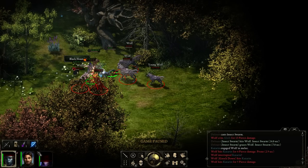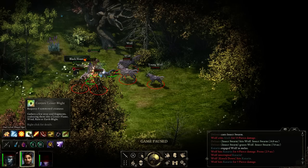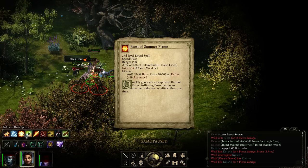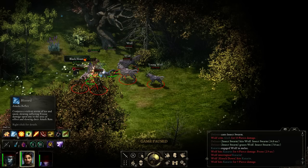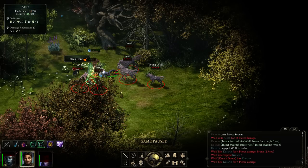That knockdown can be particularly poor here. Make sure to use your fire sword. Conjure lesser blight — gathers a few stray soul fragments, coalescing them into a lesser blight: a lesser flame, wind, rain, or earth blight. So this is some sort of creature. Blizzard is a nice big AoE — if we do something like this, overlap ourselves only with the yellow bits, it shouldn't affect my people.